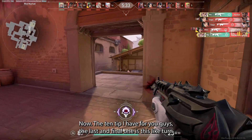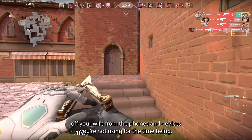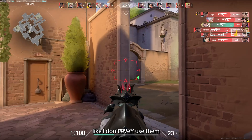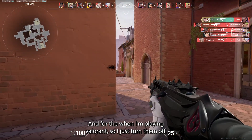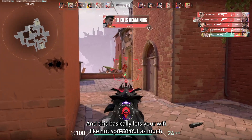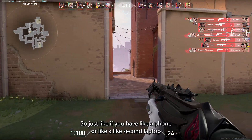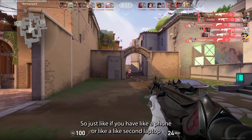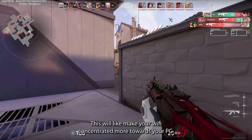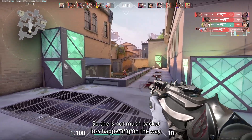The tenth and final tip is to turn off Wi-Fi on phones and devices you're not using while playing Valorant. I have so many devices at the house that I don't use when I'm playing, so I just turn them off. This basically lets your Wi-Fi not spread out as much and go more in one direction without losing too much signal. If you have a phone, a second laptop, or anything else in the background, just turn the Wi-Fi off on them for a bit — this will make your Wi-Fi concentrated more towards your PC, so there's less packet loss.